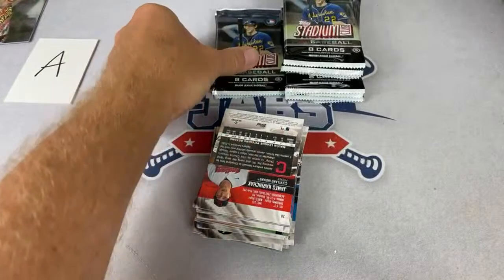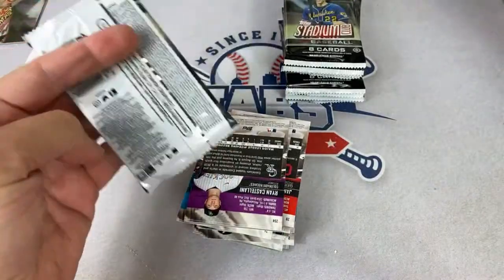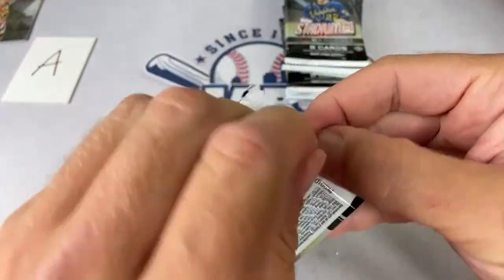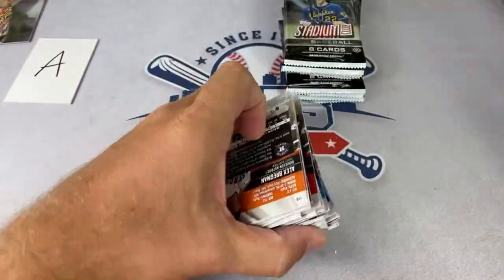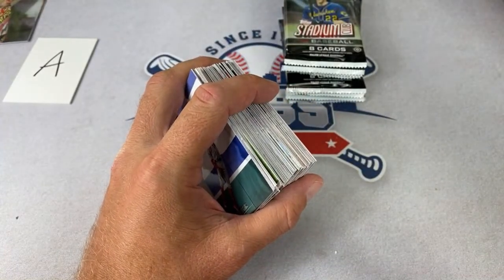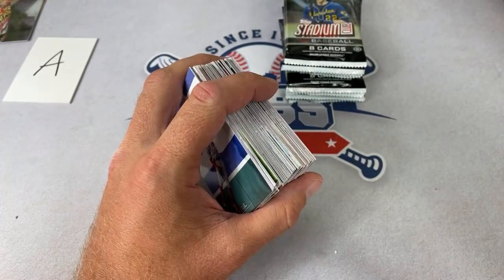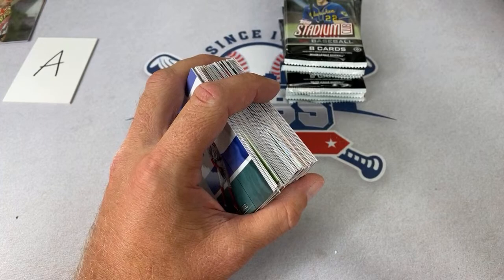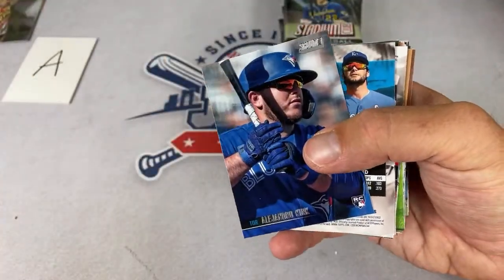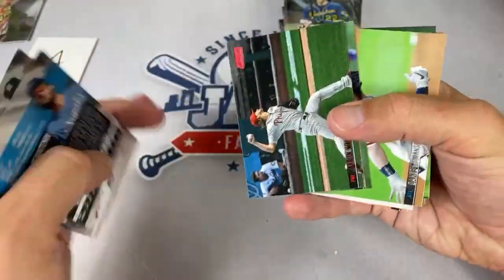We have a bunch of base commons of Series Two — not worth much, but to a little kid finding a Jose Ramirez or someone like that, they'd be pumped. A Patreon member says on their first month at the $26 tier, they got a Jake Vogel Bowman Gold card out of 75 — about a $50 card. Nice pull! There's a Ryan Mountcastle card — sleeving up all Mountcastle cards.